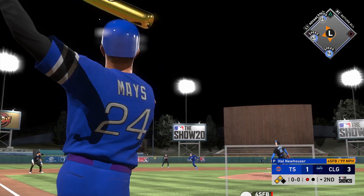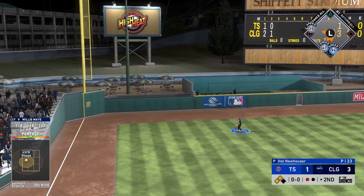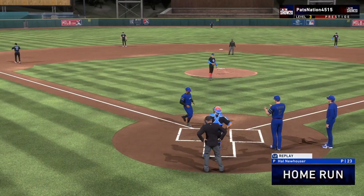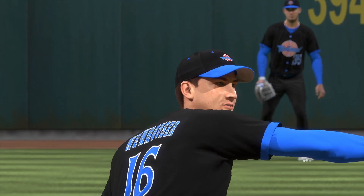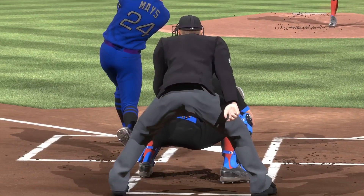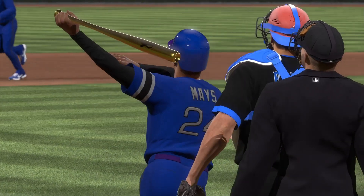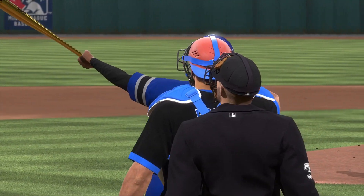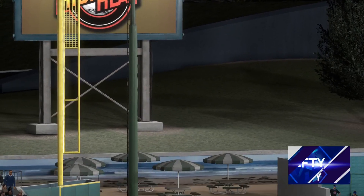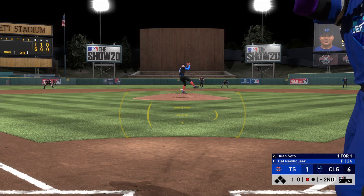Willie Mays is up — he struck out in the first at-bat, but now he hits his first no-doubter on the squad. Perfect-perfect line drive, absolute missile to left field with the perfect exit velocity and perfect launch angle. I want to take a look at this replay — a great no-doubt animation. No disrespect to the opponent; I don't think the game is over. I just wanted to replay this because it's the first home run I've hit with Willie Mays.